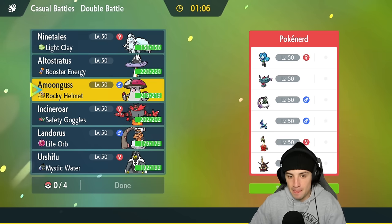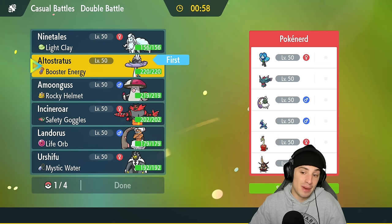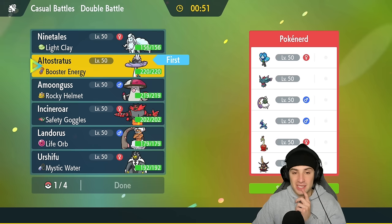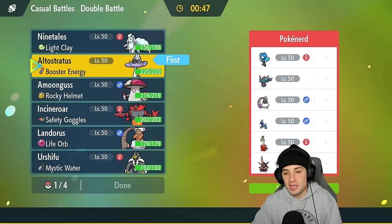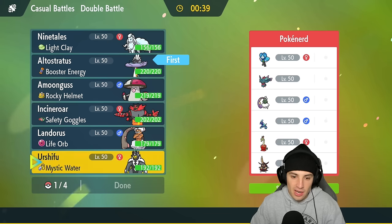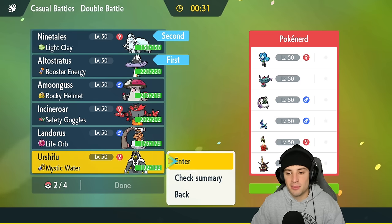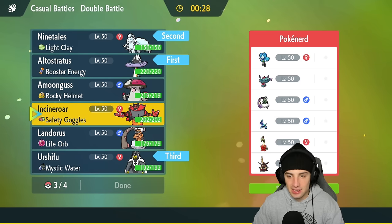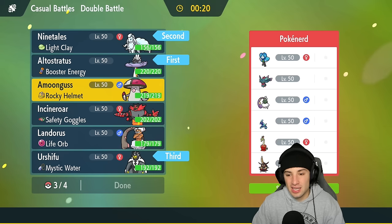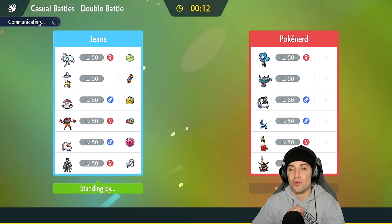I want to lead Raging Bolt — it's such a good Pokemon, going to be super effective on most of their team, and we could set up a Calm Mind if we want to. They do have a few special attackers so I could go Ninetales here to set up an Aurora Veil. My only concern is Tornadus — they could Taunt me or set up Rain Dance. I don't know if I want to lead Ninetales. You know what, I'm going to go Ninetales, bring Urshifu in the back end, and then late game Amoonguss for support. Let's lock it down and grab a win in match number one.